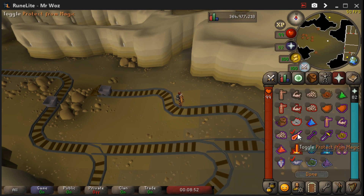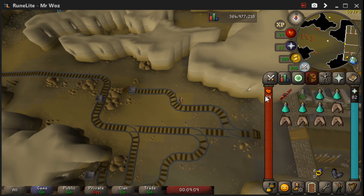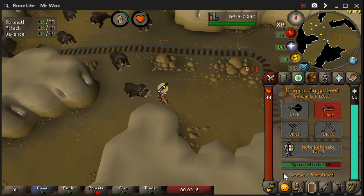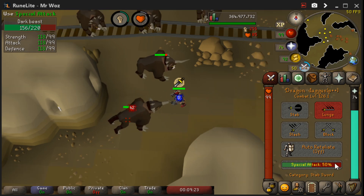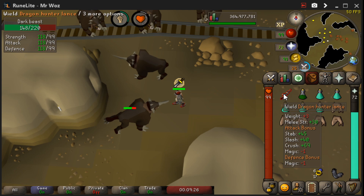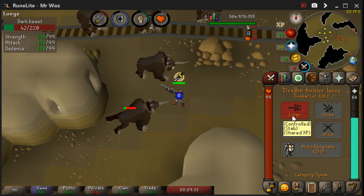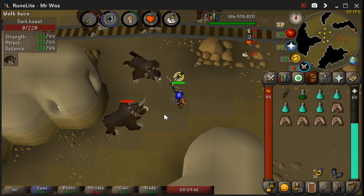Once you're here, have your DDS ready. For quick prayers, I have Protection from Melee, Piety, and Preserve. The reason I use Preserve is that once I've drunk my Super Combat it will take a lot longer for my stats to drain. Then you want to pot up, run all the way to the west, activate your prayers, and get your specs out of the way. Just attack the beast — make sure if you have a Lance or any stab weapon that it is on Lunge, which is the stab attack style, because Dark Beasts are weak to stab.